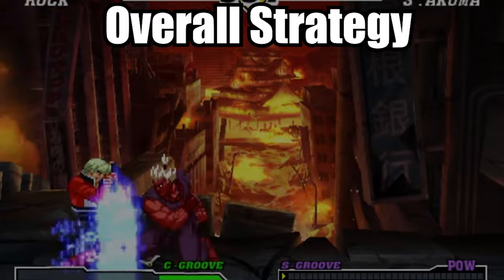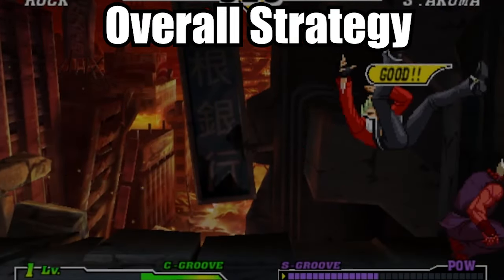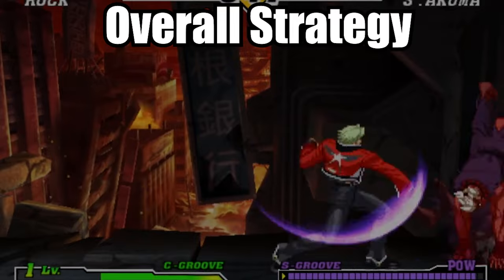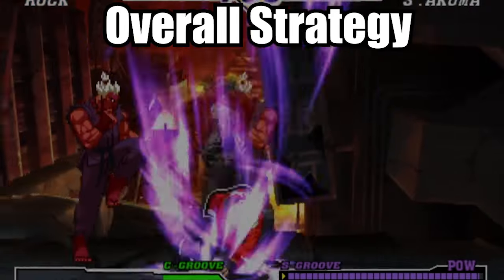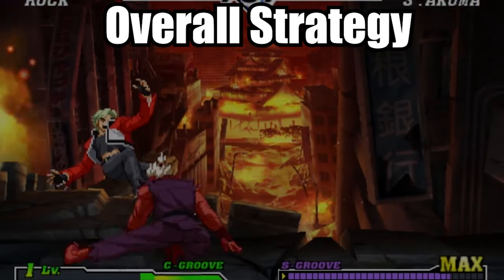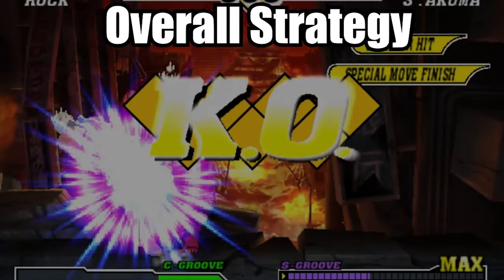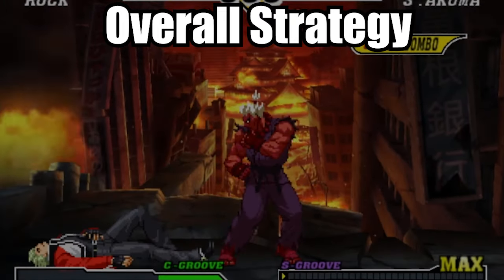Overall, Rock Howard is a balanced character with all the tools necessary for victory. He's basically a shoto with a fireball and anti-air move. Even though the Rising Tackle is a charging move, it can't be done on the spot like a dragon punch. He has reversals and counters that can mix up the opponent if used properly. While Rock has a good mix-up game, most of his options are slow and limited. But with three super moves and being able to punish with the Shiny Knuckle, Rock is a force to be reckoned with.